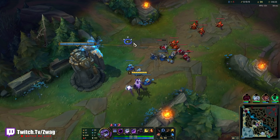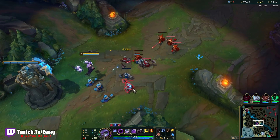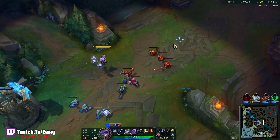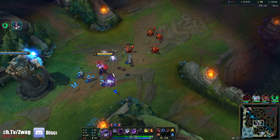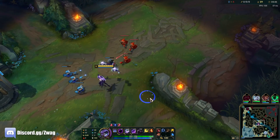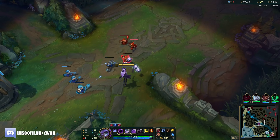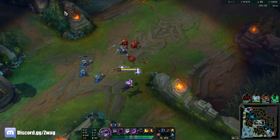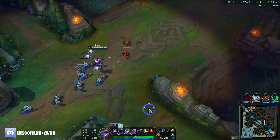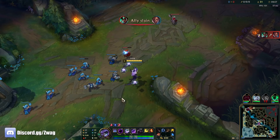We both have ignite. I'll just freeze it here so this will slow push me a big wave into her. If I fight I'll have minions on my side. And we're the same level as her now.